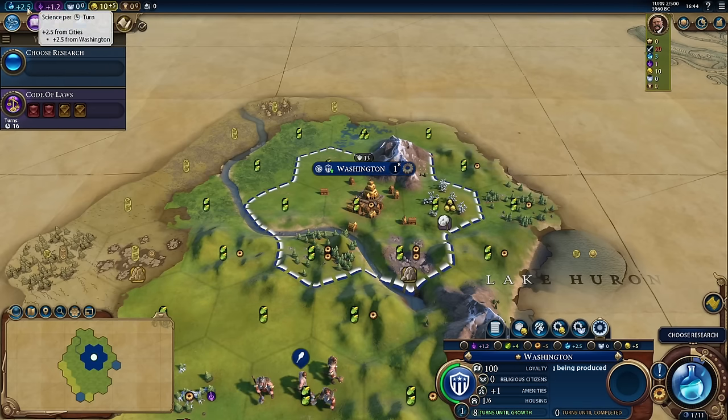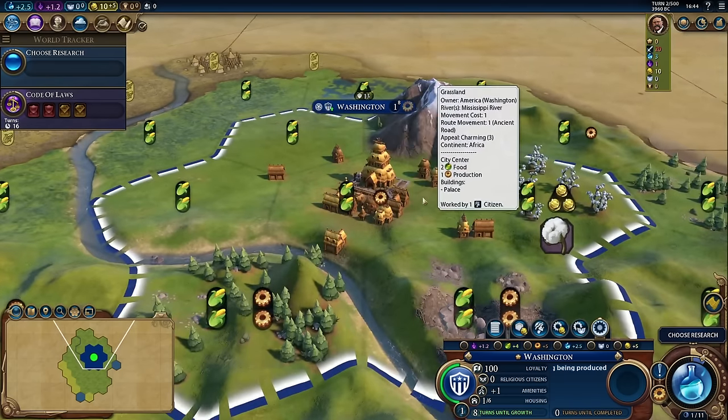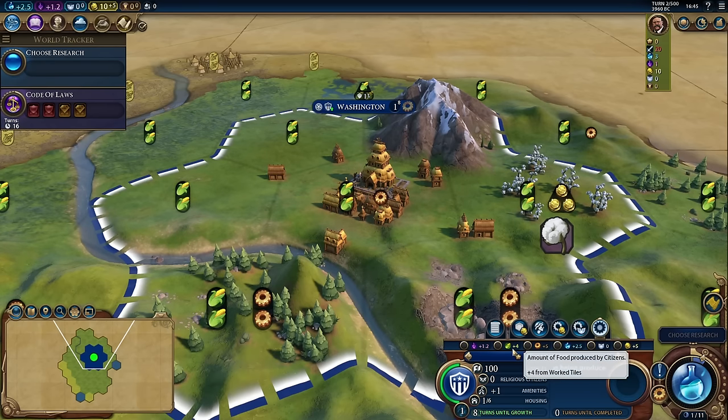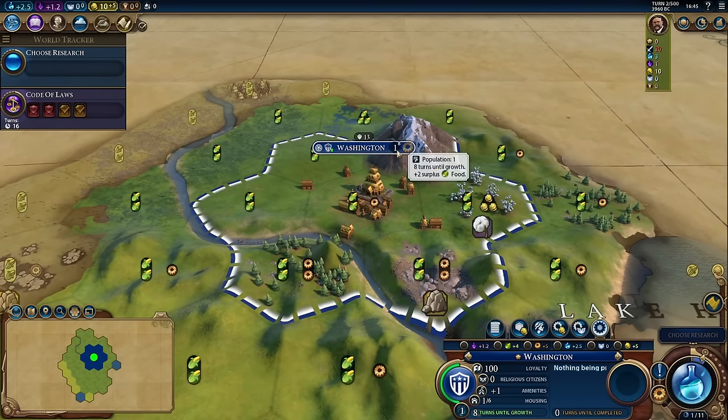Now that we've founded a city, we can start unpacking a lot more. Notice that it now says we're gaining two and a half science per turn and 1.2 culture. Our tooltips even say what their sources are. You might be looking at it and saying Washington only has two food and one production. But if we select Washington and go down to our city pane, we can see that we're actually getting five production and four food. And the reason why has to do with citizens. Washington has a population of one, and based on the current growth we're going to grow in eight turns, and we have two surplus food.